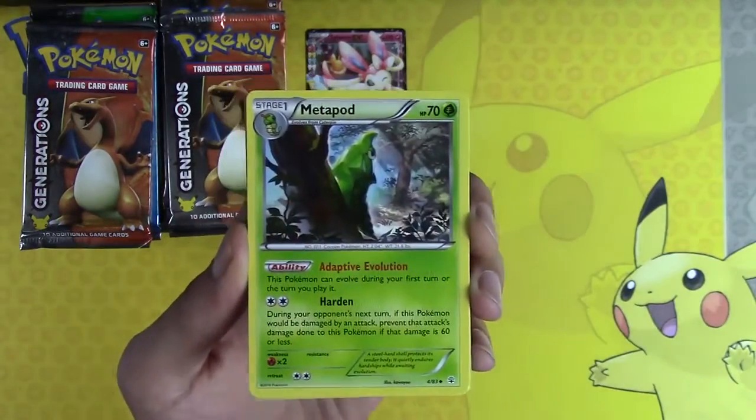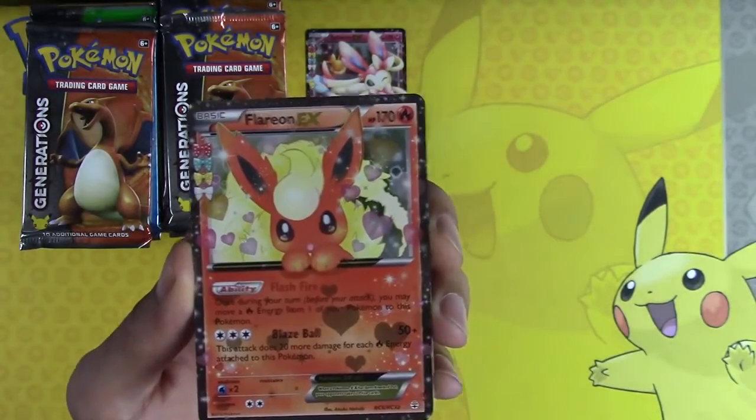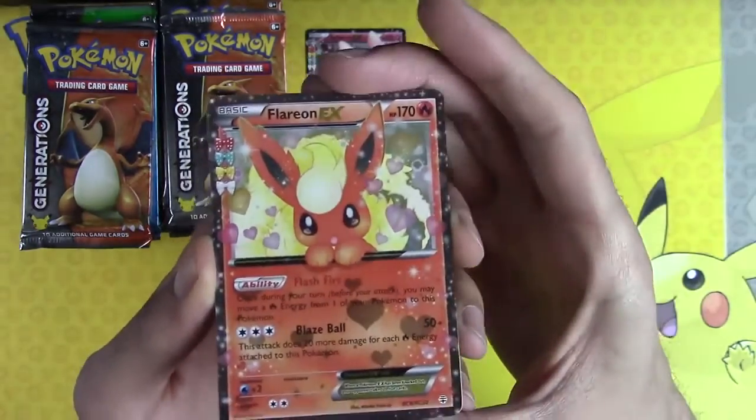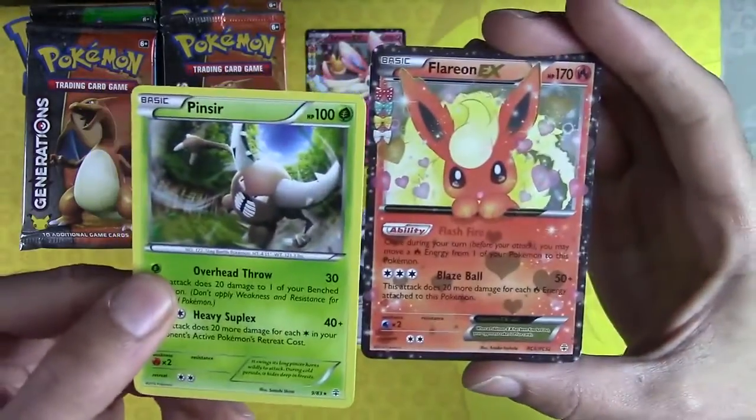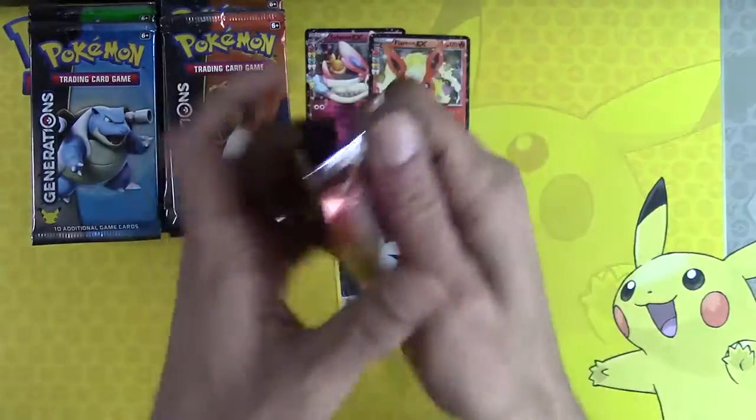Wobbuffet, Metapod, Max Revive, Meowth, Flareon EX — kind of goes with Sylveon — and Pinsir. But we need the Jolteon. That's what we're looking for.